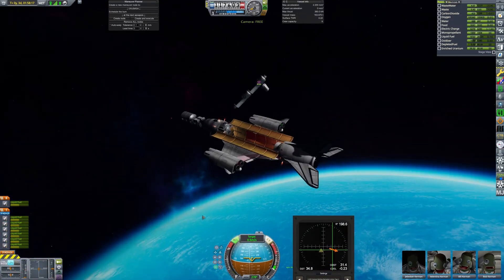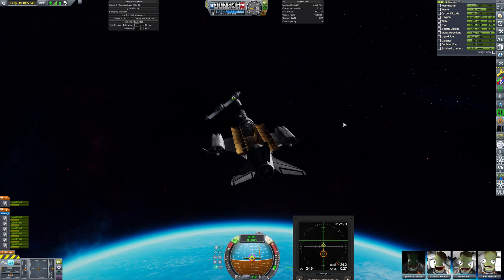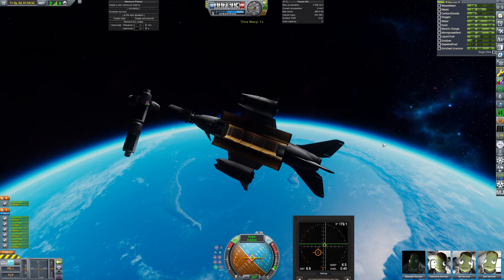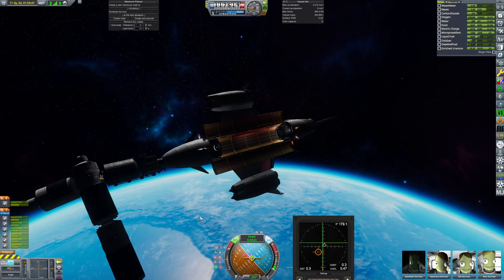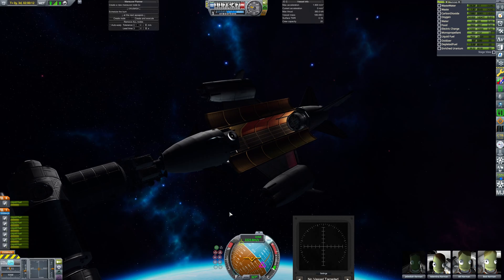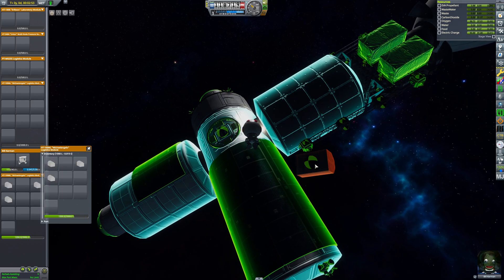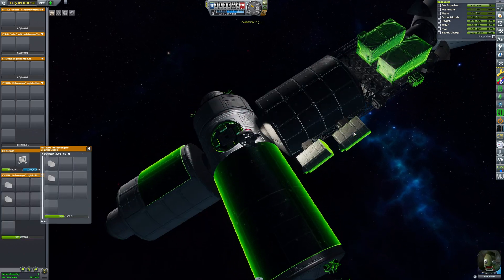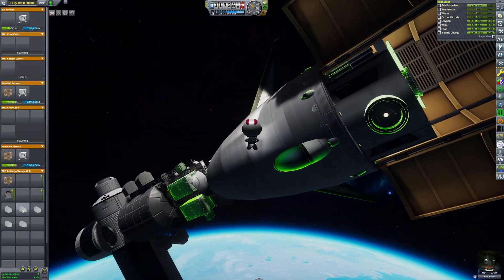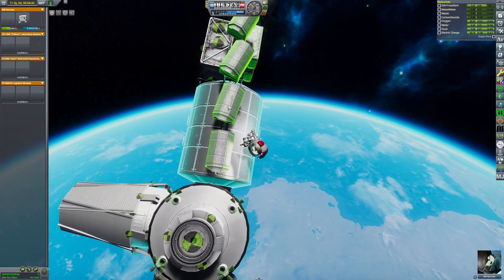Docking procedure number four required attaching something like a research lab module — there's nothing too concrete about this module, possibly from a different producer than Axiom Space. To get the proper look, I needed to do some EVA construction, and I was a bit rusty on my space construction skills. After several minutes of fumbling around, I started the actual thing. I first attached everything at a weird angle because the controls are a bit weird, but then went back and reattached every single module at the proper angle.